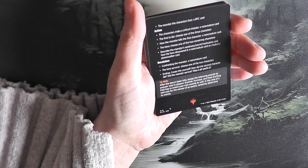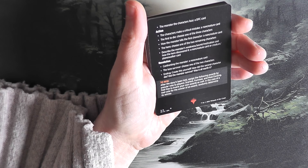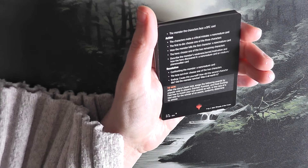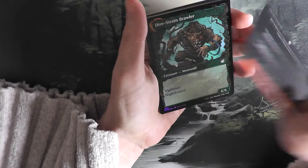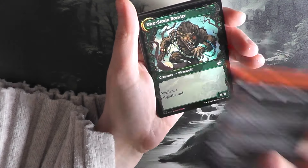Resolution — confronting the monster: a non-creature card. The lone survivor: choose one of the two characters. Ending: create this yourself. How did the second character die? Did the monster survive? Was it all worth it? After the story's been told, assign awards by popular vote. I like that idea — I'm going to keep this because I think we will be looking into it.